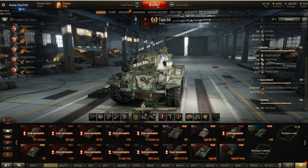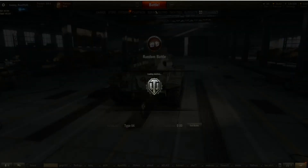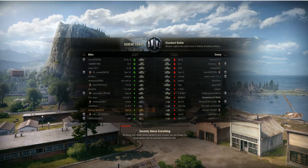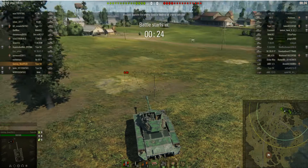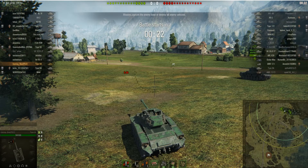The tiering of this - we are looking tier six. Spotting for the team, move into those positions, help the team to win, use your mobility to get in. It's your job really to deal with the light tanks on the opposing team. So it's not just the spotting - you need to be there to deal with any incoming light tanks.